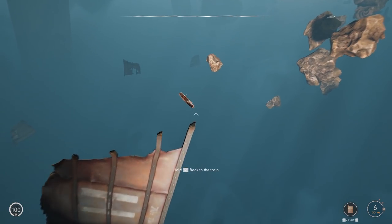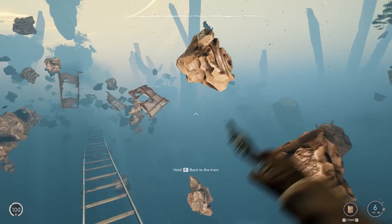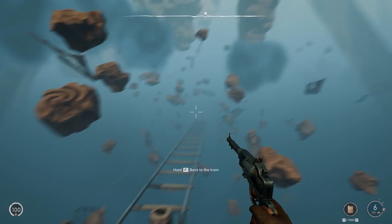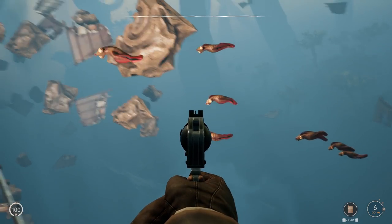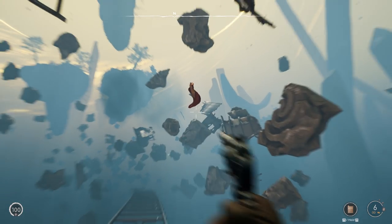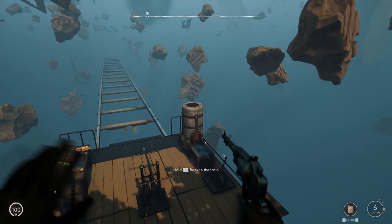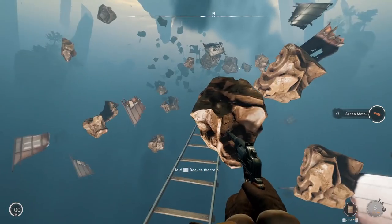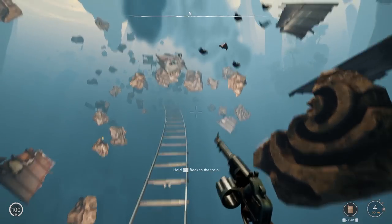It's very much like a raft — like a raft on rail in space. Some kind of weird dimension we don't really know much about, but clearly somebody else was here building. Here come the ducks. I really need a shotgun. You can't harvest directly from the critters or these rocks or anything, sadly — you just find little bits and pieces floating around.